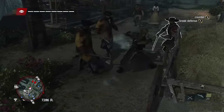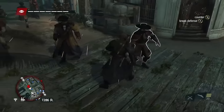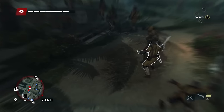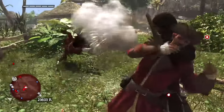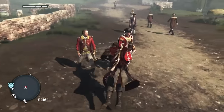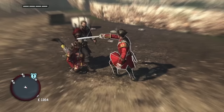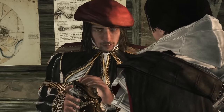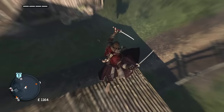Every enemy pretty much had the worst defense I've ever seen — break their defense once and the window to finish them with one stab was very apparent. The best way to describe Black Flag and Rogue's combat is 'floaty': you could just glide between enemies and often never take damage. I genuinely reckon if I made a video that ended when I took damage, it might be over an hour long. Rushing through these games was easy, as there was a lack of skill progression, weapon selection, and tools were just given to you rather than unlocked through actual progress.